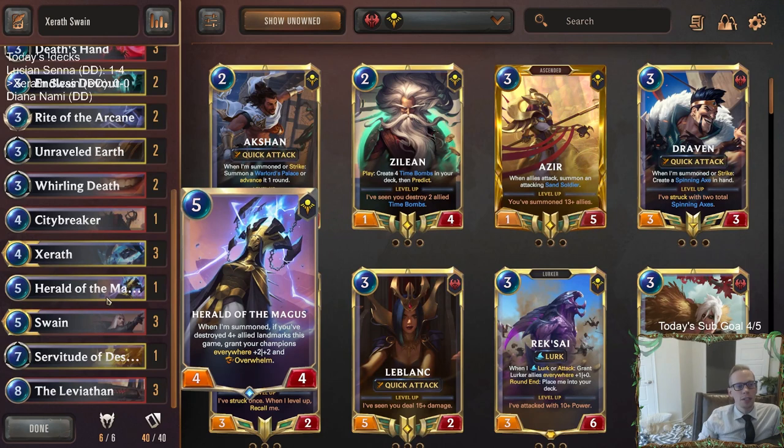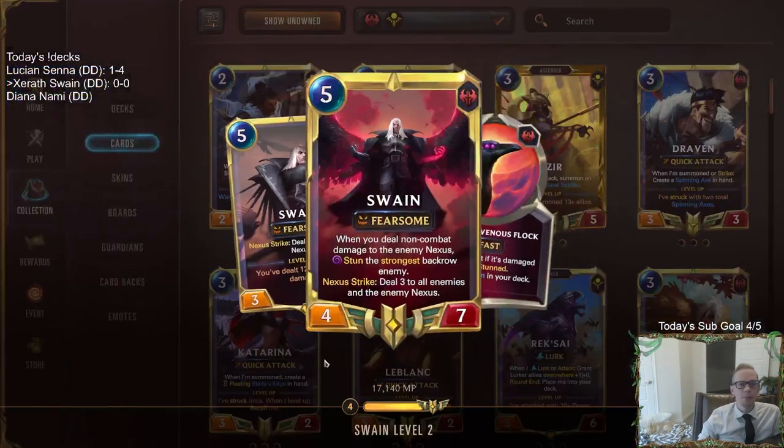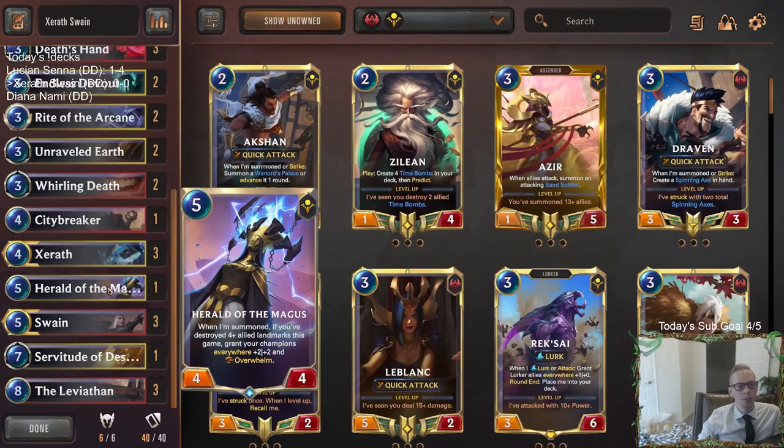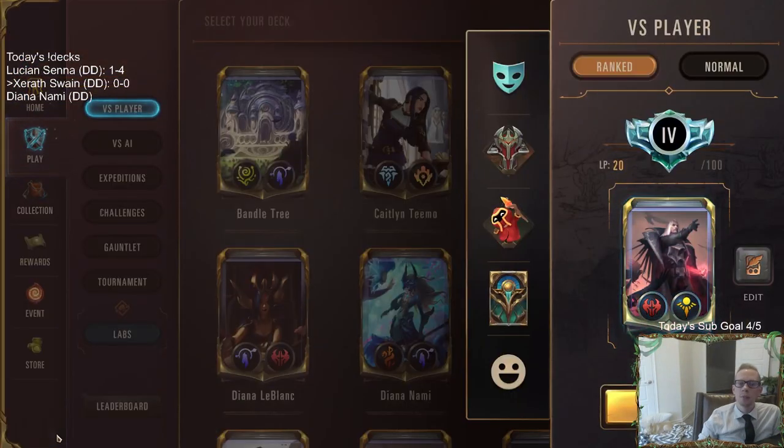The other thing we're going to do is Herald of the Mages. If we can destroy four-plus allied landmarks and play this, our champions everywhere get plus two, plus two, and Overwhelm. That Overwhelm on the Swain in particular sounds pretty awesome — six mana, Fearsome, Overwhelm because of Nexus Strike. That sounds really, really intriguing, so we're going to try one of those. Alright, let's go — we're going to play five games in Ranked with Xerath Swain.